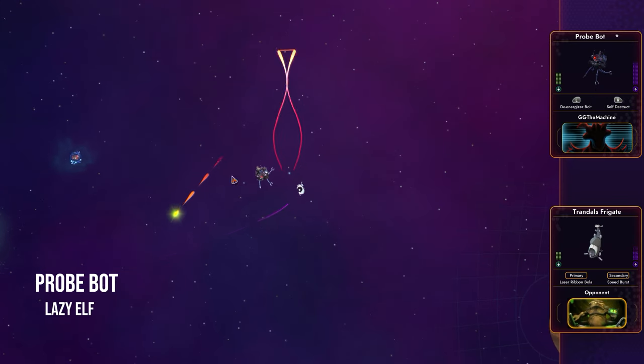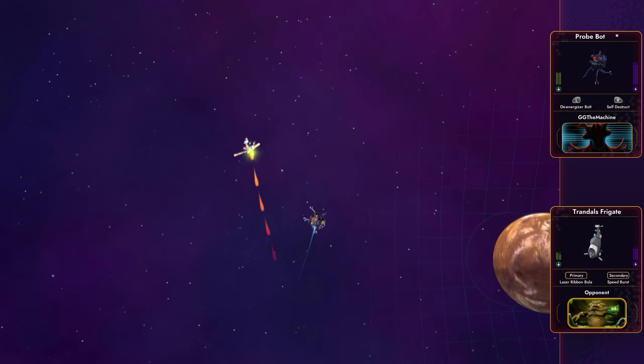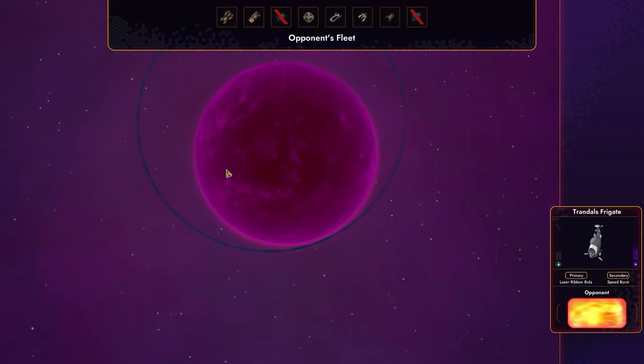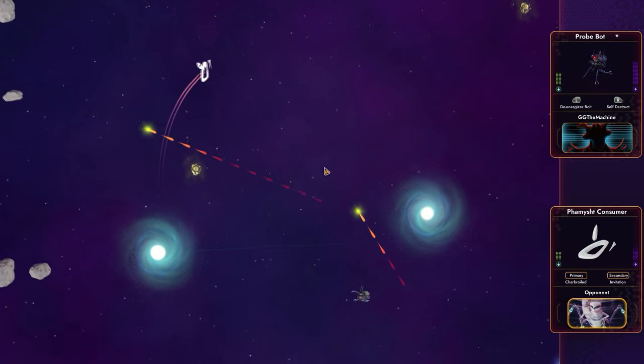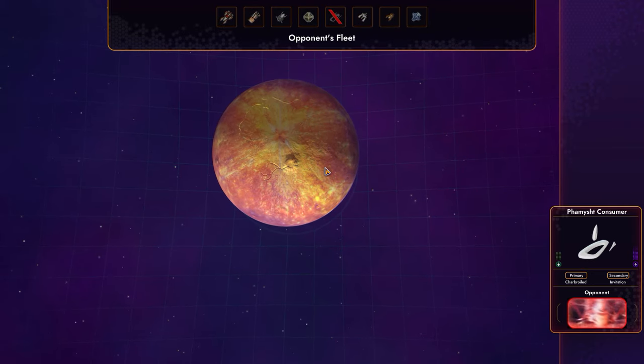Probe Bot by Lazy Elf. This nimble ship has a very specific playstyle. It uses the De-Energizer bolt to stop its enemies dead in their tracks, gets up nice and close, then knocks them both out with self-destruct.